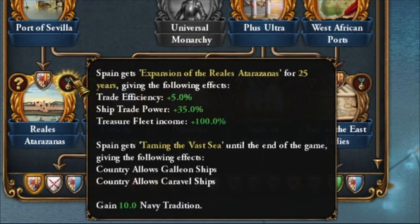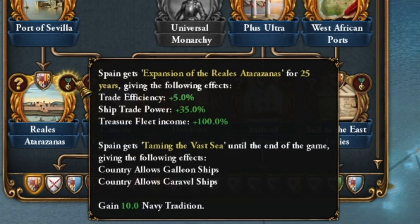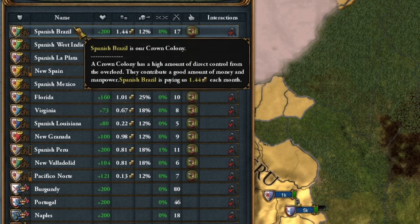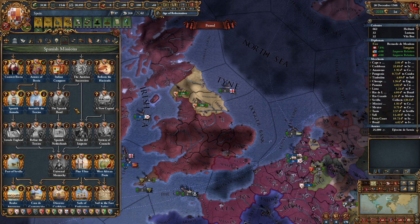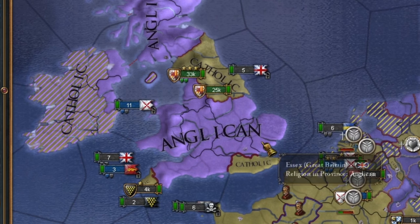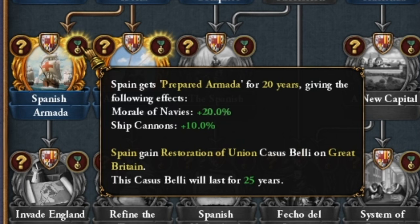I didn't notice this mission - look! 100% increase in treasure fleet income for 25 years, and we can build galleons! I'll wait with this mission until Portugal is annexed, as I've just started that process. I've changed all the colonies I currently own into crown colonies and practically doubled my income from the gold fleet. Now there's a very important mission for Spain where many players make a mistake and click it too early. You should click it when Anglicanism triggers in England - I've saved it for now. Because of this, we received claims to the English throne rather than just territorial claims.